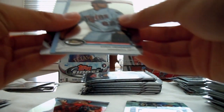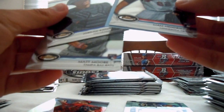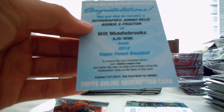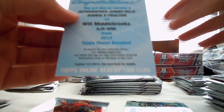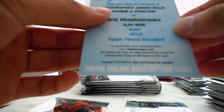I think we got a Redemption in this box as well. Yep, Redemption. First, Liam Hendricks rookie for the Twins, Jordan Pacheco on the back — wow, all rookies. Matt Moore, Tampa Bay; Jordan Pacheco, Rockies. And let's see what the Redemption is for — Will Middlebrooks, Jumbo Rookie X-Fractor autograph. So I was wrong calling this a Relic autograph. This is for the Red Sox. Nice.